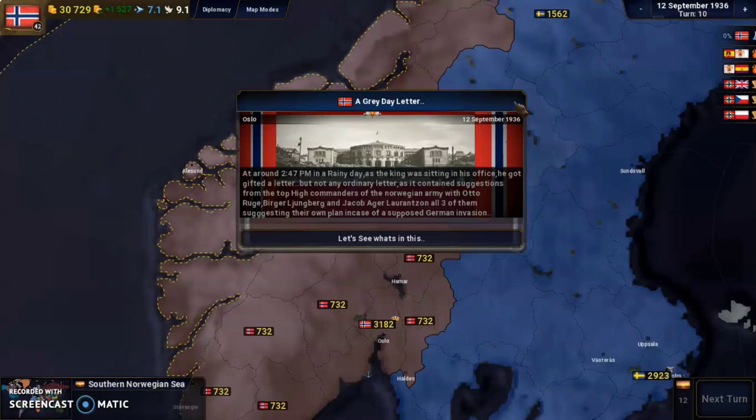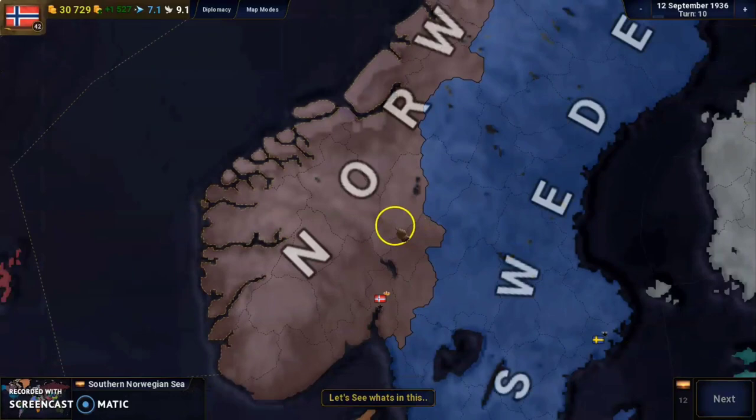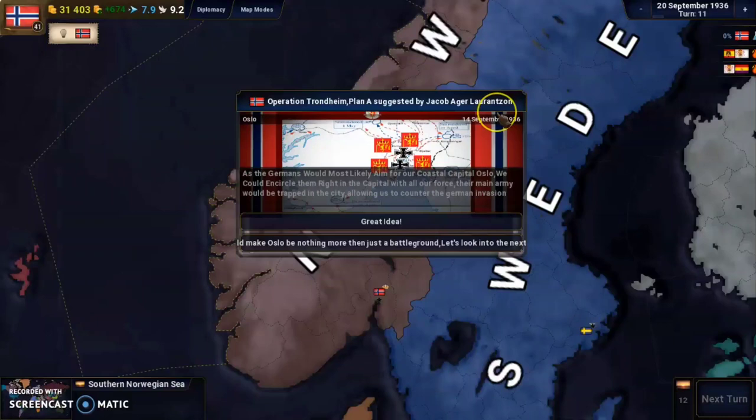Plan A is Operation Trondheim, suggested by Jakob-Ager-Laurenzon. Since the Germans will most likely aim for the coastal capital Oslo, the plan is to encircle them right in the capital with all forces, trapping the main army in the city and allowing us to counter the German invasion. I want to see the other plans first. We also get a big technology boost, which we'll spend on administration to gain more money.